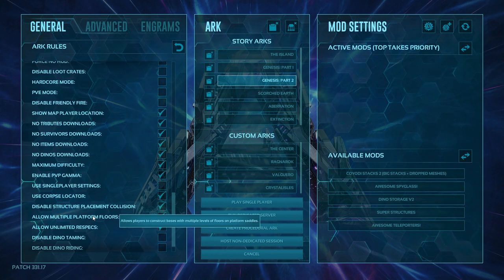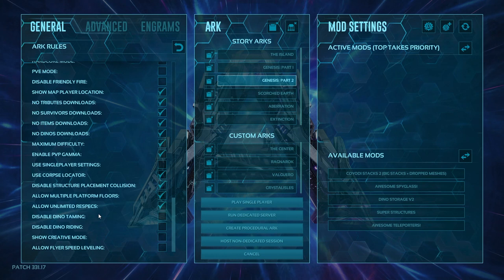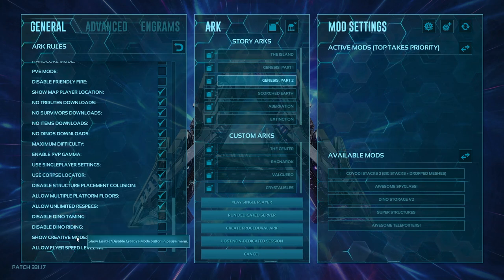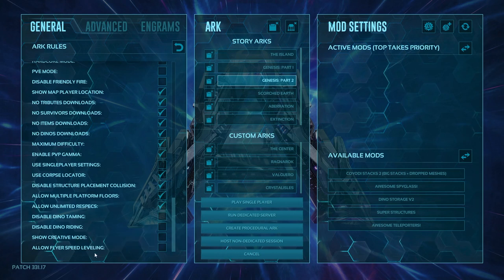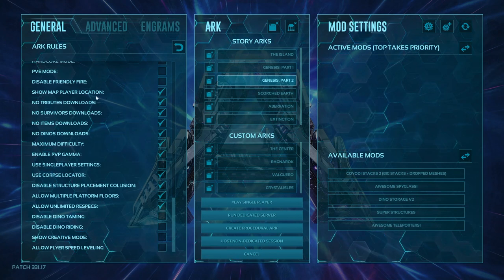Allow multiple full platform floors means on platform saddles you can put two layers on — normally you can only do one; with this set to two you could have two or three layers. Unlimited respecs means you can respec as many times as you want per level instead of only once. Disable dino taming means you can't tame dinos. You can disable dino riding. You can leave creative mode as an option for people. The last one allows flyer speed leveling, basically going back to classic flyers before they removed the speed increases.